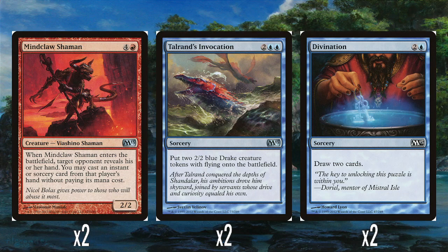We've got two Mindclaw Shaman — four and a red for a 2-2, another one of the Bolas-aligned cards. When it enters the battlefield, a target opponent reveals their hand and you may cast an instant or sorcery from their hand without paying its mana cost. It's a strong effect. Five mana for a 2-2 where the extra cost essentially gets you a card for free — and you're denying your opponent the chance to use it later. And if you had Talrand out, casting the spell triggers that too, so you get the drake. I like Mindclaw Shaman; it's a good inclusion in the deck.